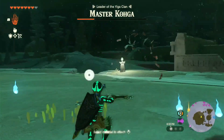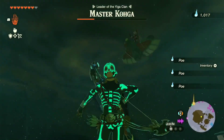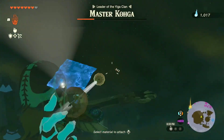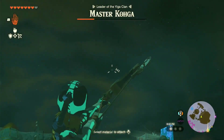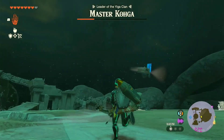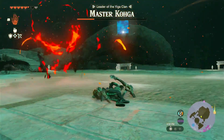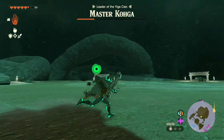He's down on the ground and I try to get him again but he disappears too quick. Now he's got the shield, so the Keese Eyeballs can't hit him — even shooting to the right of the shield did not work. He's facing away from me so I should be able to get him, but for some reason the Keese Eyeballs just did not want to work, and unfortunately he did hit me.